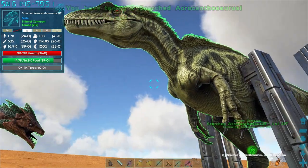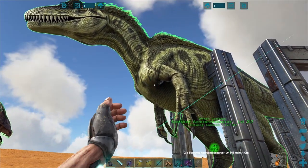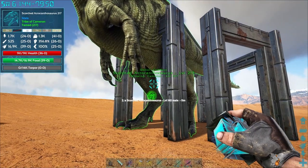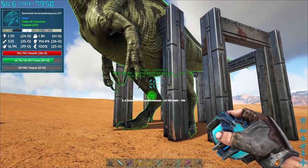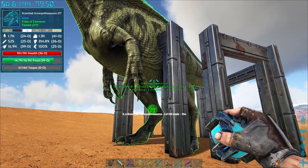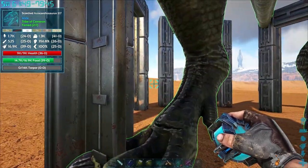This one went pretty smooth. If you're trying to tame one and it's not going into the shield stance and you're just dealing a ton of damage to it, you might want to back off because you can end up killing it before you knock it out.